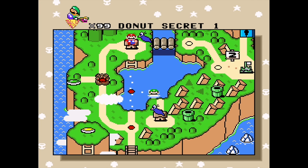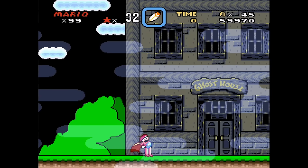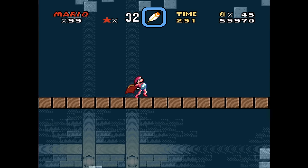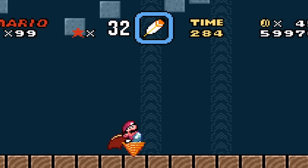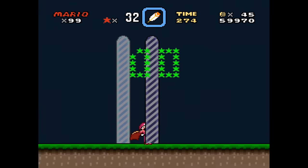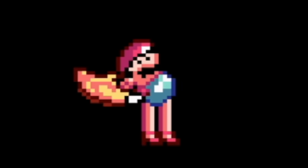I'm going into Donut Ghost House to see what's going on. We gotta find the hidden exit. I forgot - originally you flew up here to get to it. Blocky Blues - blocky blue Boos! I don't even hit him. Was it that easy? Was it that early?